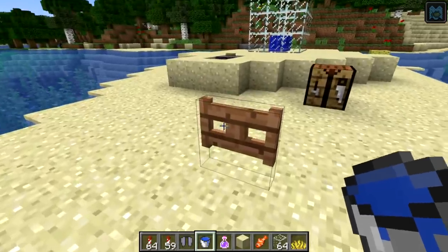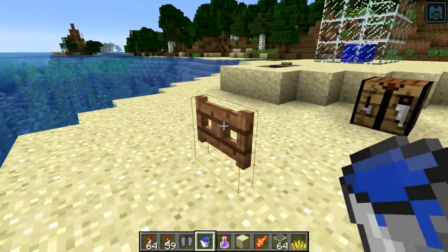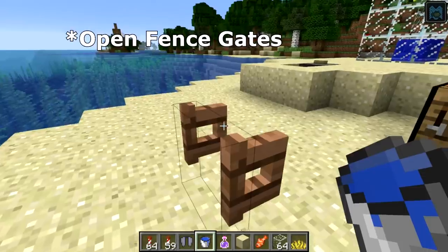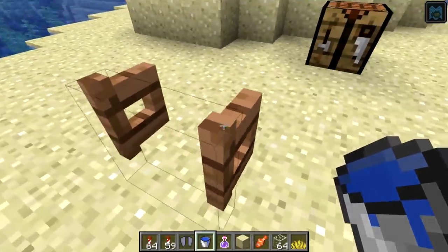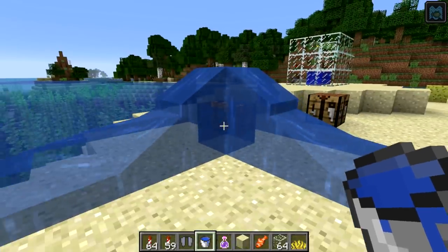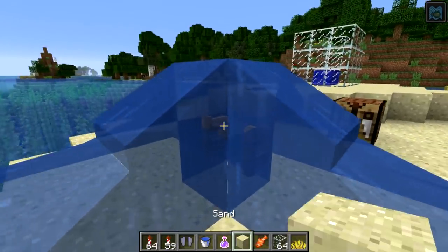Another feature I found kind of interesting is that you can now place water on top of fence gates. Previously you couldn't do this because the right-click functionality of the fence gate overrode the water, but now you can actually place it directly on top. That's kind of an interesting feature as well.